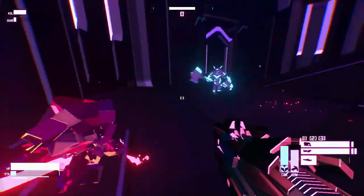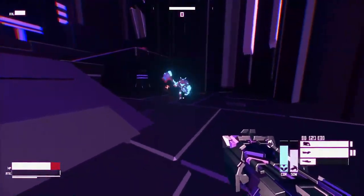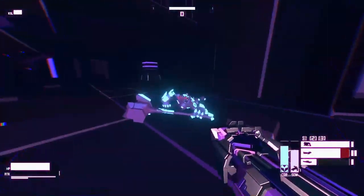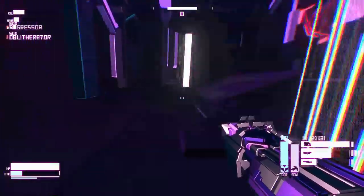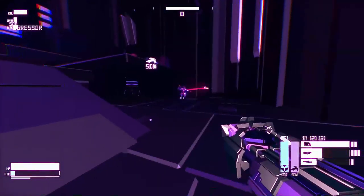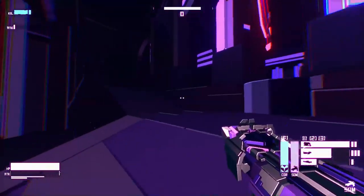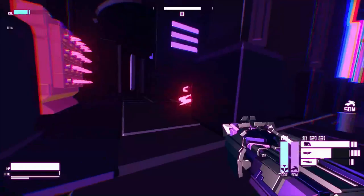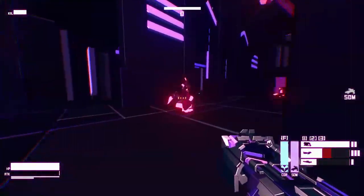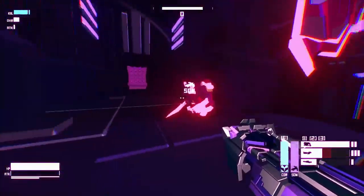I wasn't sure how they worked. The way it works is that to get a red desync, you have to get the red score multiplier and apply it to a red enemy. That was probably obvious if you were thinking about it, but I didn't realize it had to be applied to a red glowy enemy. Because I mean, enemies get desync too — I guess this is how that is explained.